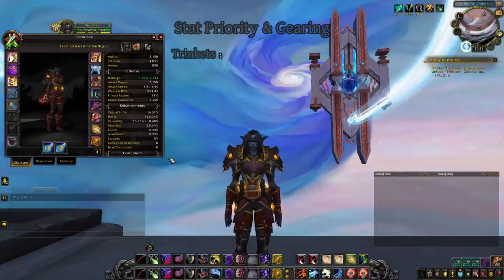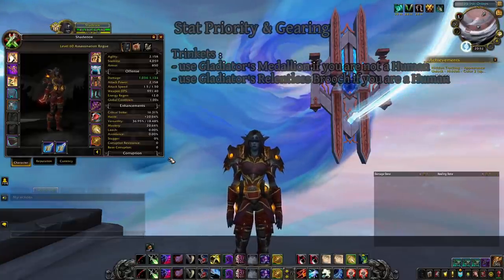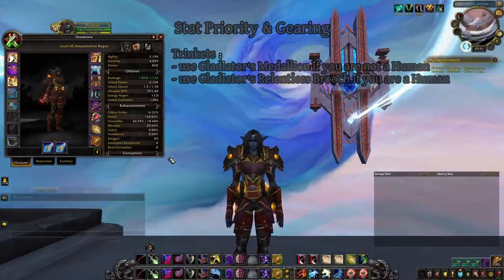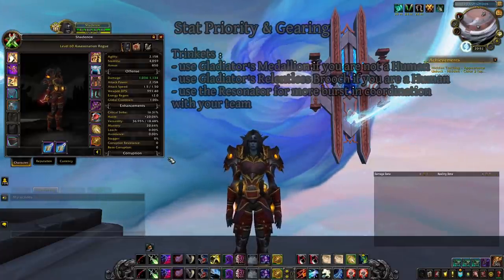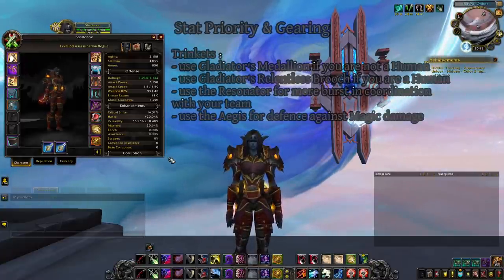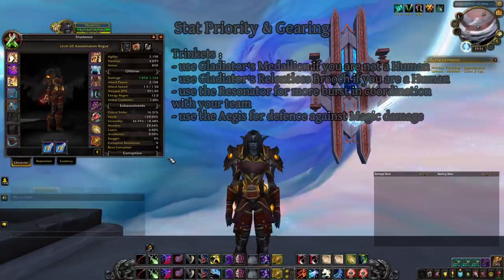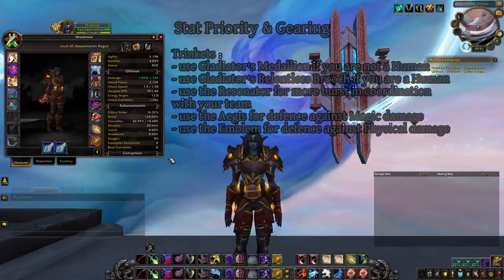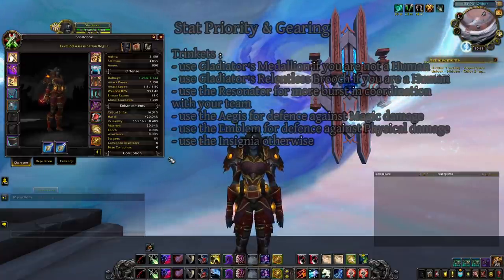For trinkets: if you are not a human, play the Medallion to escape lethal CC. If you are human, equip the Brooch to reduce incoming CC duration while still escaping stuns with your racial. The Resonator works as a second trinket if your team also plays it, used alongside Killing Spree or burst damage. Against heavy magic damage, equip the Aegis for survivability. The Emblem is another defensive option when magic damage is lower. The Insignia is your default for sustained damage if none of these situations apply.